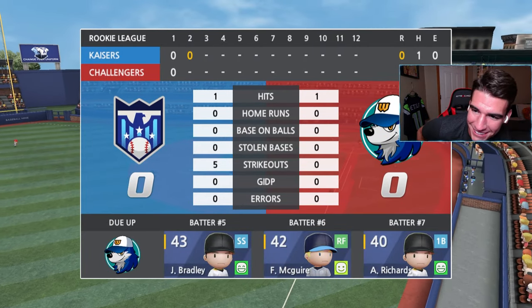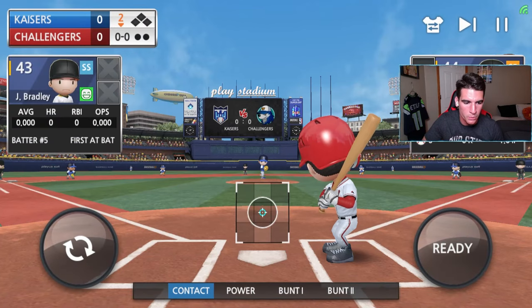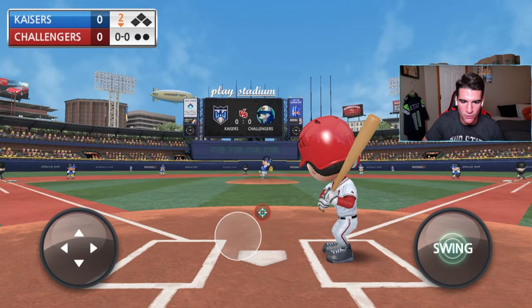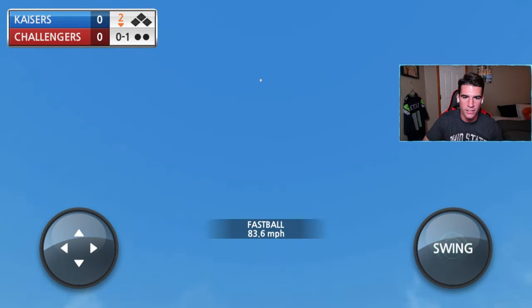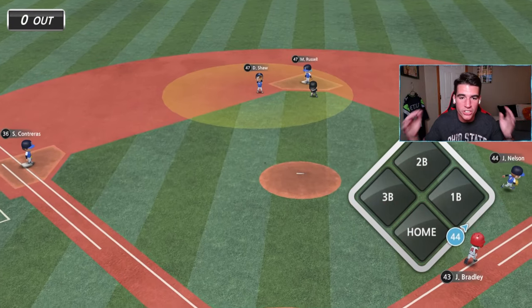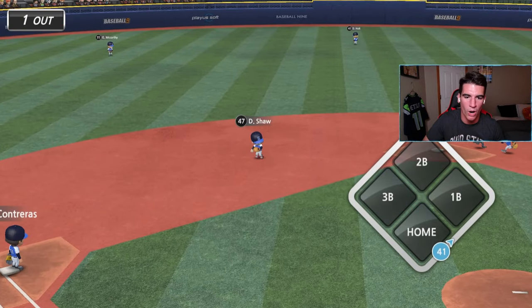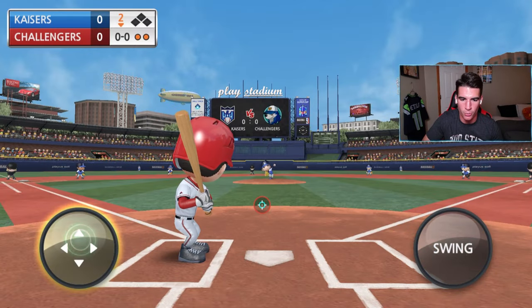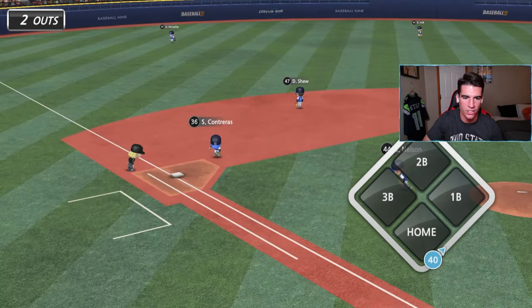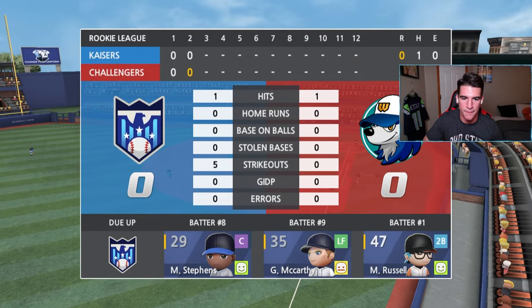They cry in this game too! Let's get our first run. Bottom of the second — Bradley is up. Going a little power swing — we swung way too early. Let's swing at pitches only in the zone. This one's right down the middle and we pop it up — I just blew my shot to hit a home run. That slider didn't look like it was in the zone. We hit a line drive straight to the fielder. Easy one-two-three inning. We have five strikeouts though — we're mowing them down.